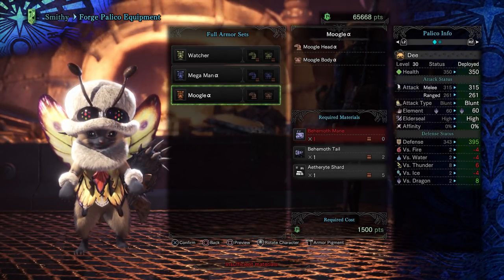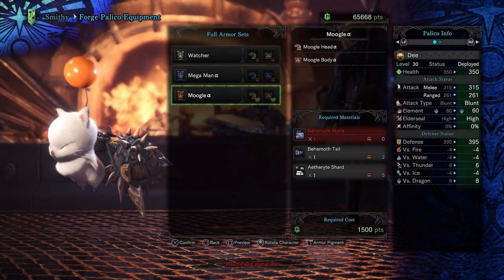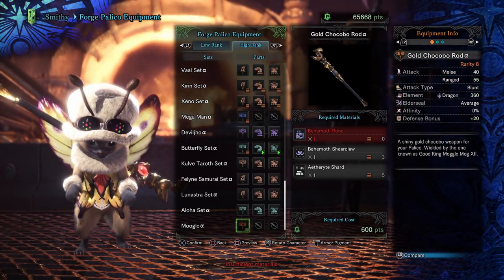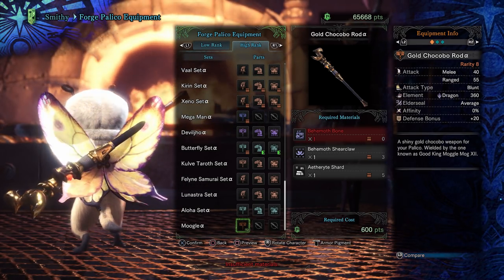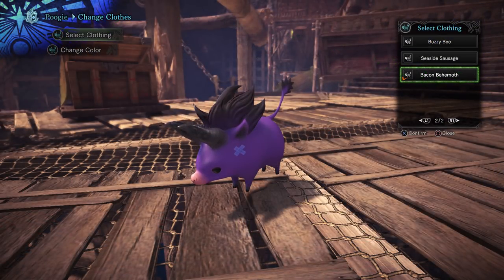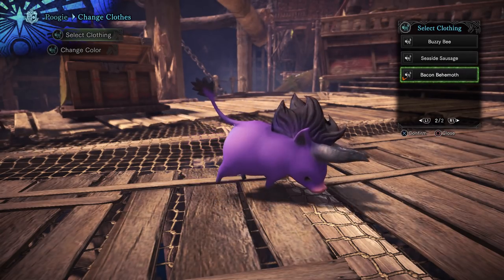You can turn your pallico into a moogle — this is just so cute. You can also make this gold chocobo rod, which was the one wielded by Good King Moogle Mog, which was a pretty hectic primal fight in Final Fantasy XIV. And who can forget little poogie? He has an outfit to collect which looks exactly like the minion set in XIV.